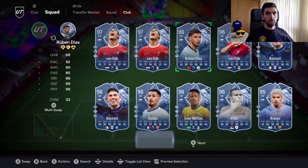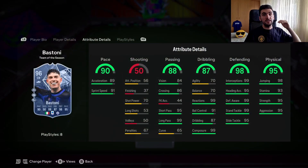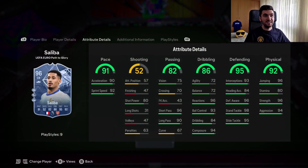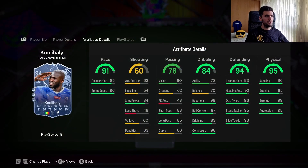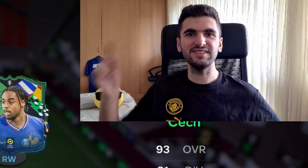As for upgrades, this card goes straight to Shadow ST+. When it comes to comparisons — is Ruben Diaz better than Virgil van Dijk 96? Yes, he is better than 96 Virgil van Dijk. Is he better than Saliba? I'm going to prefer Saliba over Ruben Diaz in my opinion, because Saliba feels faster. He is better than Renard 95, better than Rudiger in game, and better than Koulibaly as well. Thank you for watching, have a good day, and see you next time!